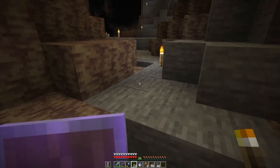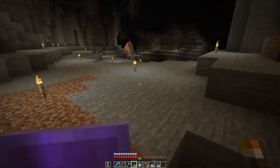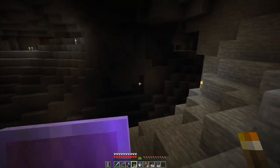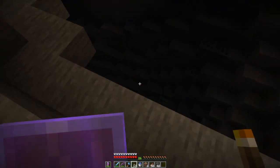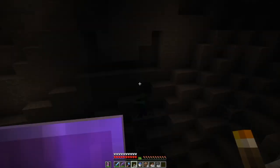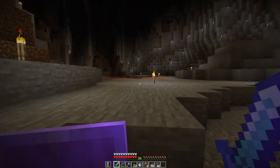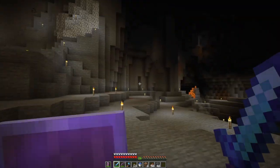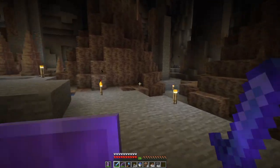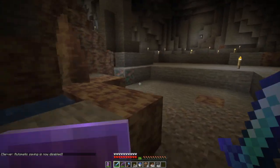There are a couple spots where some additional adventuring will be called for. Past that lava flow will be some stuff, and down here there are some dark areas — a ravine-like structure. I can't really get up over here. There wasn't that much in terms of ores: I got a few iron, a chunk of copper — a good amount of copper — and there's some more copper there.